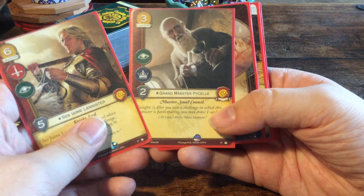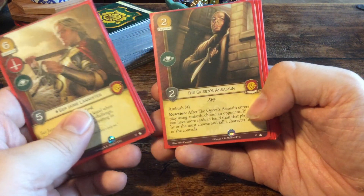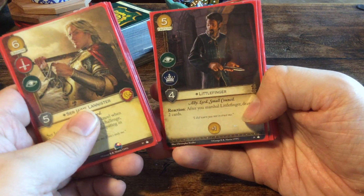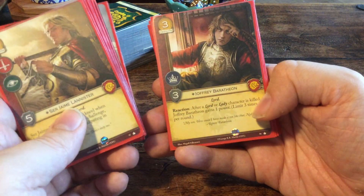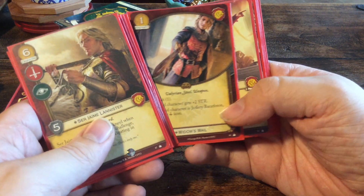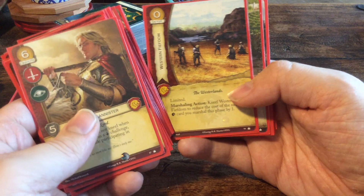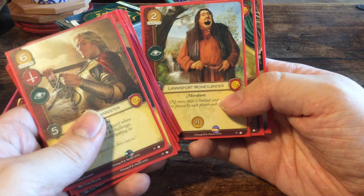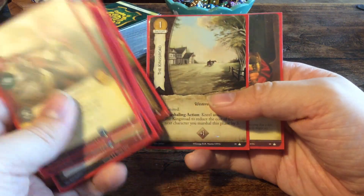Then we go on to the characters and the rest of the deck: Ser Jaime Lannister, Grand Maester Pycelle, Milk of the Poppy, Lannisport Merchant, Western Fiefdom, The Queen's Assassin, Hear Me Roar, The Things I Do For Love, Cersei Lannister, Littlefinger, The Tickler, The Gold Cloaks, The Rattleshirt Raiders, Joffrey Baratheon, Widow's Wail, Tywin Lannister, The King's Road, The Rose Road, another Western Fiefdom, another Rose Road, Burnt Man, Lannisport, Casterly Rock, Lannisport Moneylender, Treachery, another King's Road, and Tyrion Lannister.